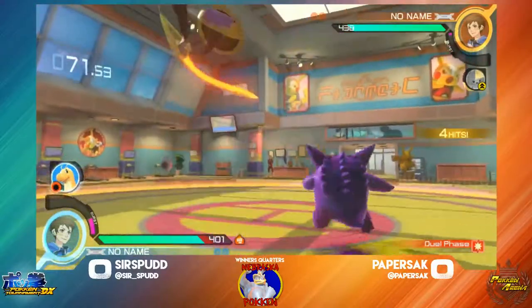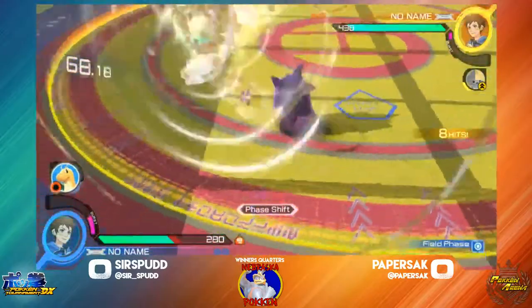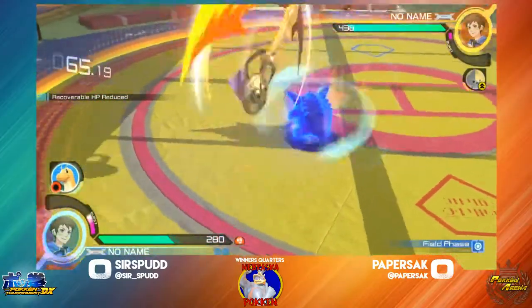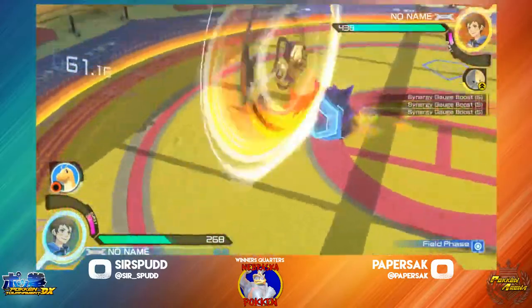Paper Stack is trying to beat out the shadow ball with the 4x, but not quite working out. Surfspud confirming it to a nice combo for some nice damage. Nice work by Paper Stack moving around the counter.